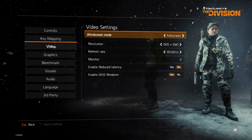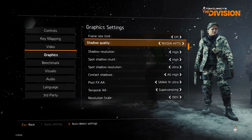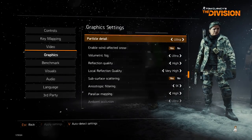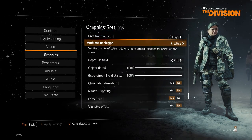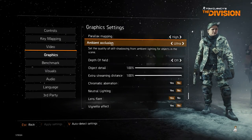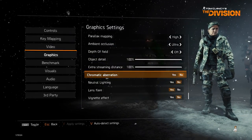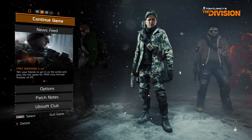I'm using DirectX 12 and here are my settings — pretty much everything up all the way. I have Nvidia HFTS enabled, 100% resolution scale, and the only thing I don't have on is ambient occlusion. I'm not using the Nvidia setting because there seems to be a bug with the DX12 renderer where things get shadowed weird. I also don't use depth of field because it impacts visibility.